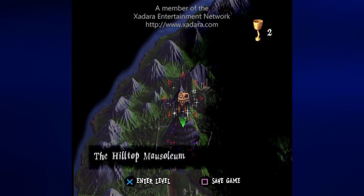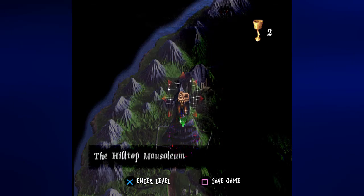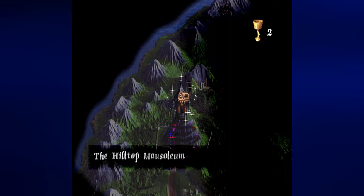Hey everyone, this is Prince Watercress and welcome back to Let's Play Medieval for PlayStation 1. In the last episode, we found everything we could in Cemetery Hill and went back to Dan's Crypt just at the last second to get some more supplies, especially a life bottle that I'll definitely need. Our next destination is the Hilltop Mausoleum, and that is exactly where we are going.